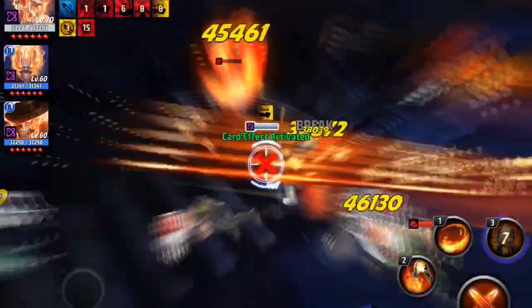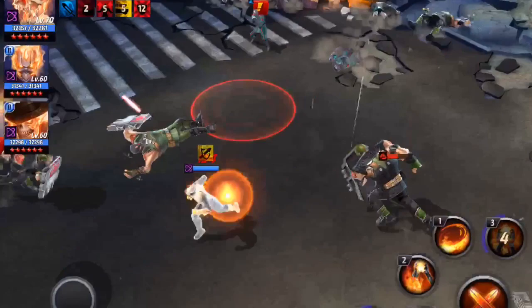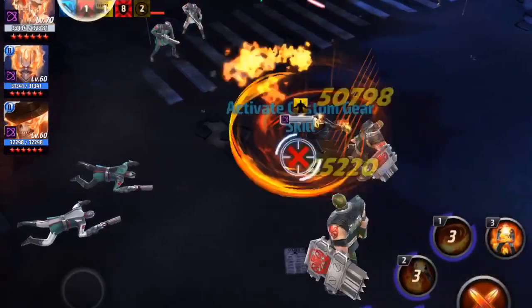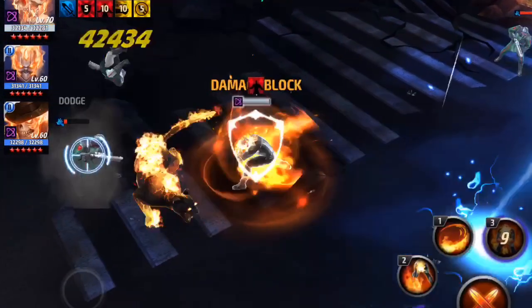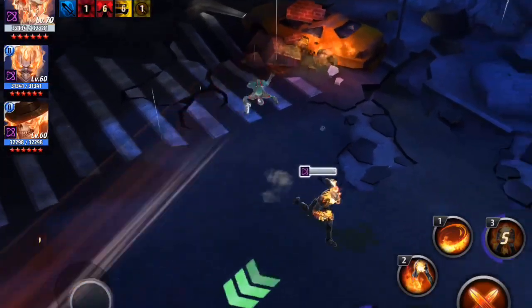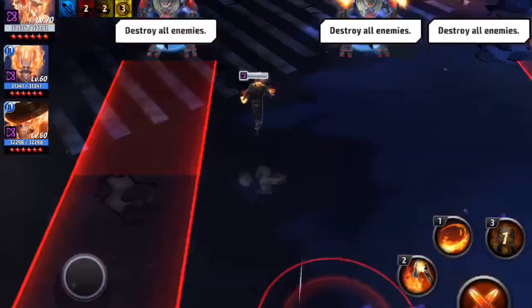With this one we have characters like Ghost Panther — the way his skills are set up, he's able to solo this, you don't have to switch out. But if you have characters with very low skill cooldowns and the cards don't fix that, or you can't use the leadership to fix that, and you don't have a character strong enough to kill them quickly by himself, then it's good to switch from character to character.